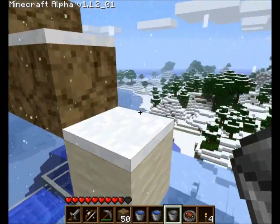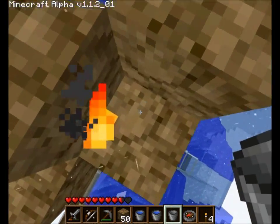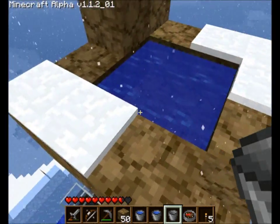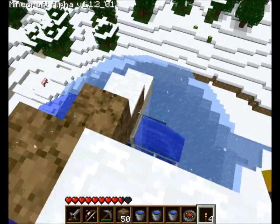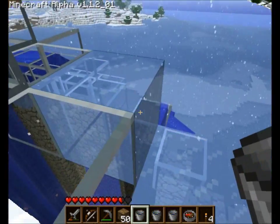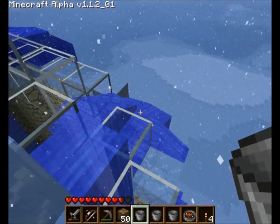Another thing is you're going to want to have an infinite water source block somewhere, and anything you're intending to freeze can't be underneath it. I could have went way out somewhere and not have it be part of the roof and freeze it that way, but eventually I just moved the whole thing to the other side. Another really cool thing about ice is it completely blocks all this water - it's invisible behind it.